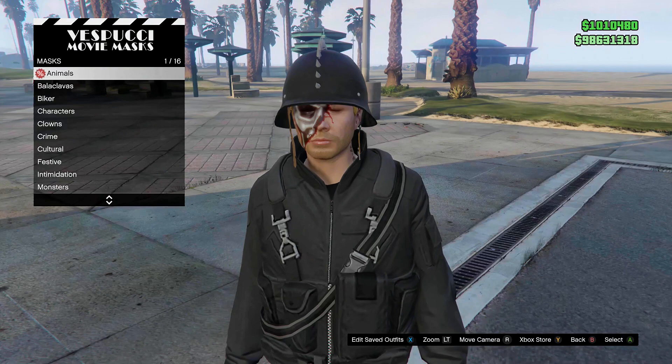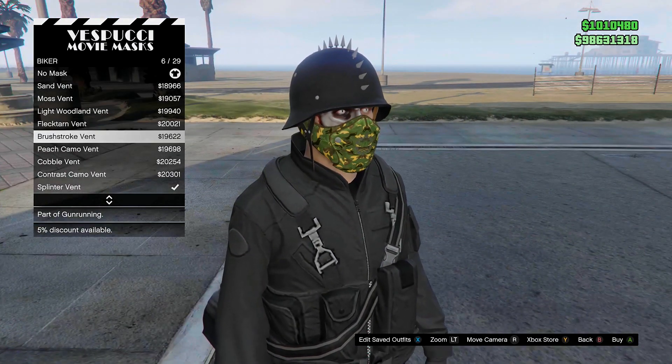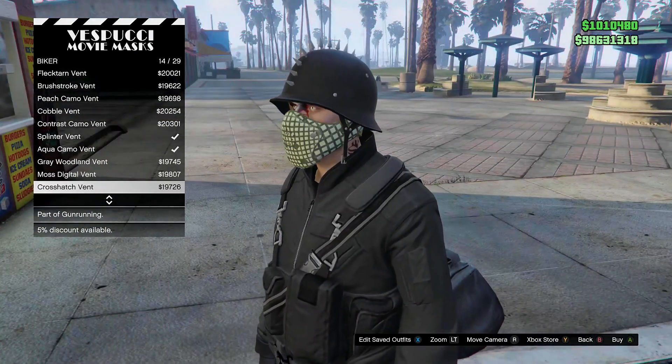You can purchase a wide variety of Biker Half Masks from the mask shop near the beach, so pick out whatever one you want to wear. You must also have on one of the Biker Dome helmets in order to equip the Half Mask to your character.